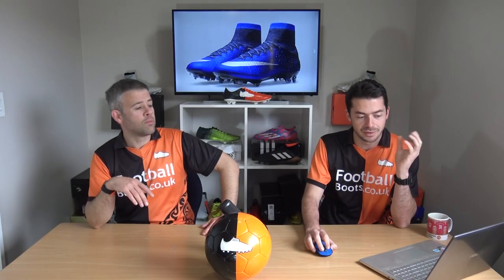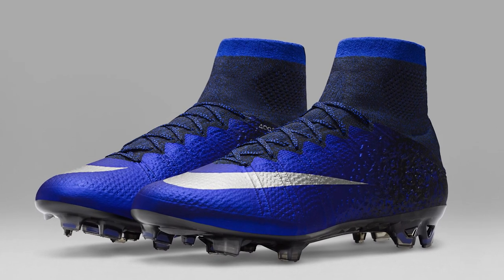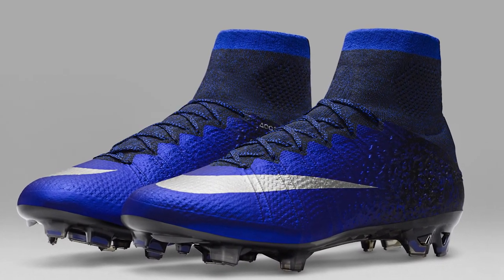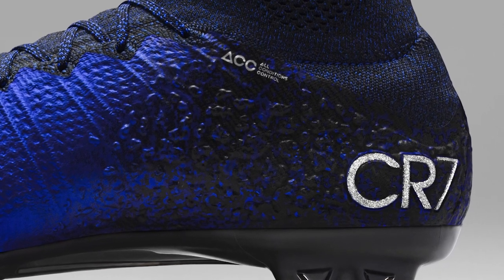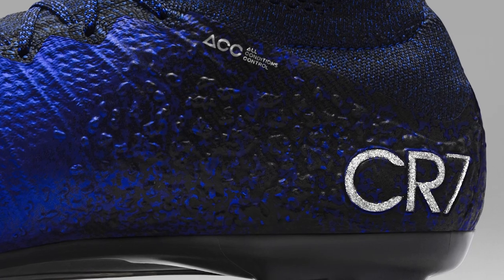Then we had the Superfly 4 again but this was chapter 2, Natural Diamond, inspired by his move to Lisbon from Madeira, sort of carving that diamond shape, like being made from the rock. It had a real graphic-y feel around the heel, like an extra texture feel. That was quite cool, and nice blue boots as well. This one was on the Superfly 5.